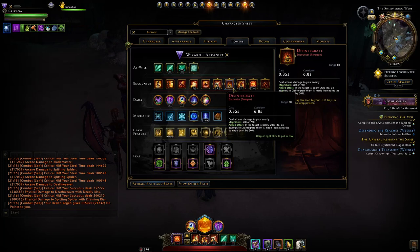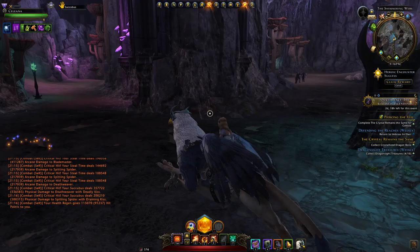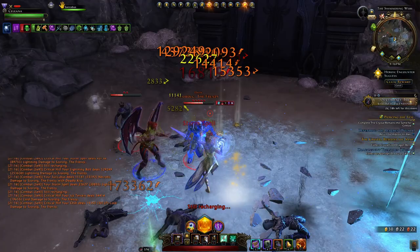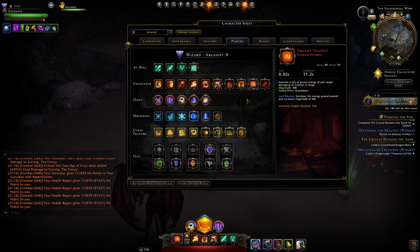You can still switch to Disintegrate if you don't find Lightning Bolt useful, or other options like Shield or Repel. But I found Lightning Bolt really helps when adds are tanky — in a heroic encounter or elite master dungeon with lots of tanky adds, having that fourth AOE encounter is quite a lot of damage, especially when they have chill on them. Those are the four encounters I use, with Arcane Tempest on tab.